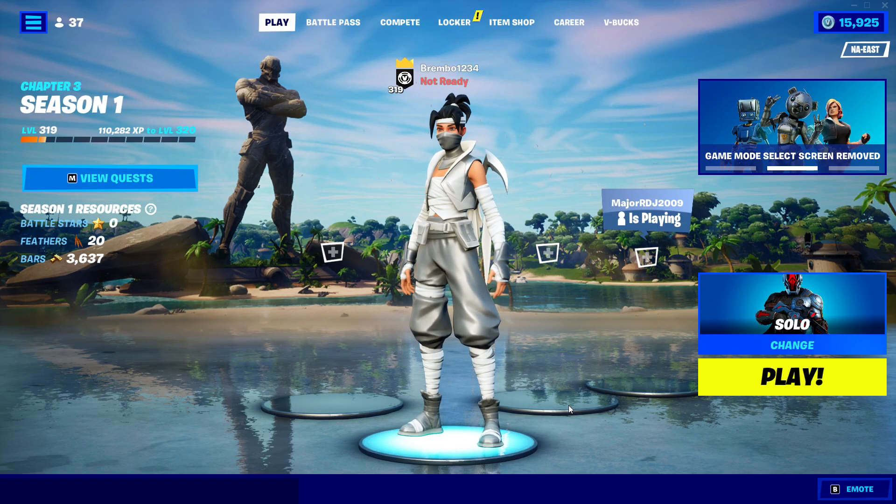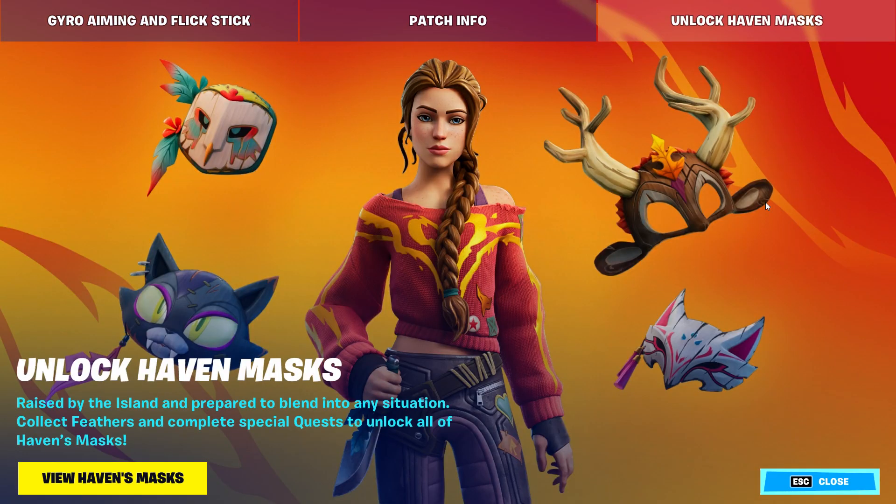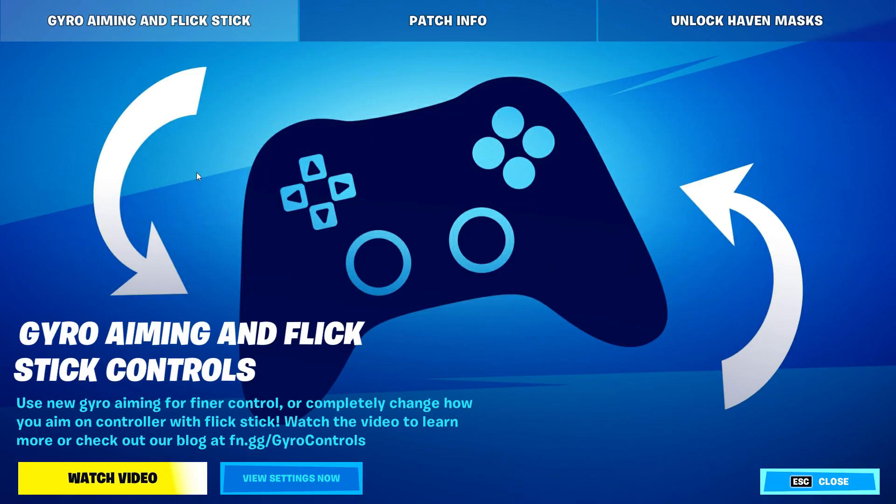Welcome back everybody to the Brembo channel, better known as Travis Benchman. For this video, what we have is gyro aiming and flick stick. Gyro aiming and flick stick use the new gyro aiming for final control, or completely change how you aim on controller with flick stick. I'm going to go ahead and show the trailer and let you guys judge on your own — let me know in the comments yes or no.